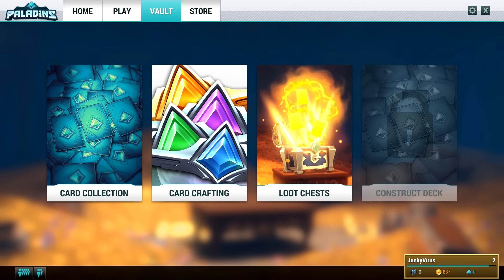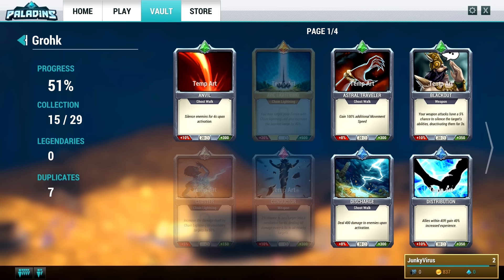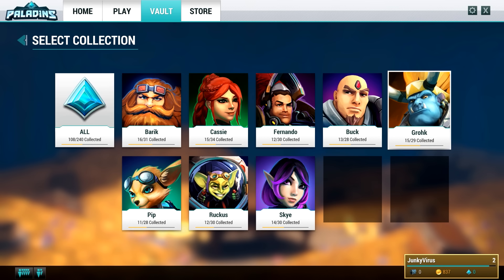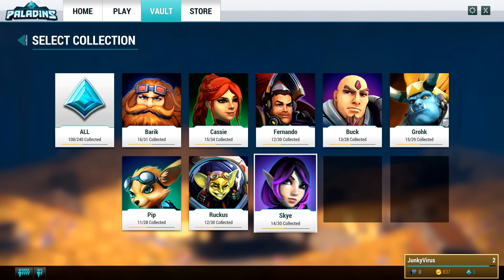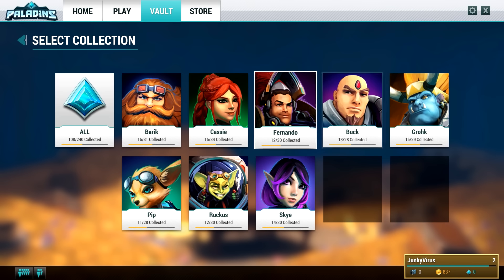What sets this game apart from other FPS games is how leveling up works, because you have these cards. You can see the characters in the game - going to Gronk here you can see all the cards available for him, but you can't see what his abilities do or what kind of character he is. I've played Sky, who's kind of the assassin type and very fun, Fernando who's a tank-ish frontliner with a flamethrower and shield, and Buck who's pretty boring to play in my opinion.